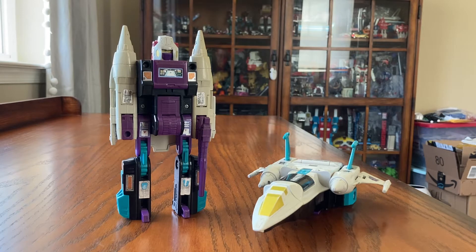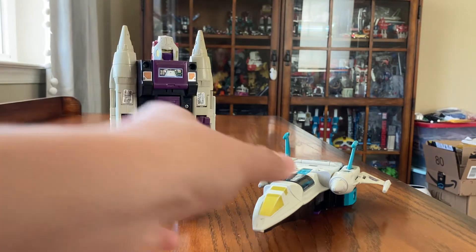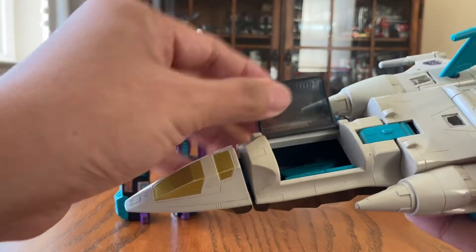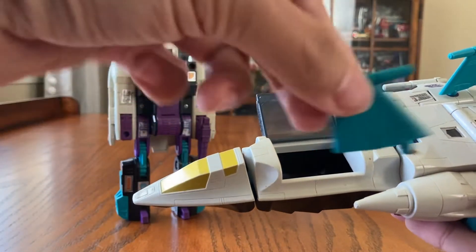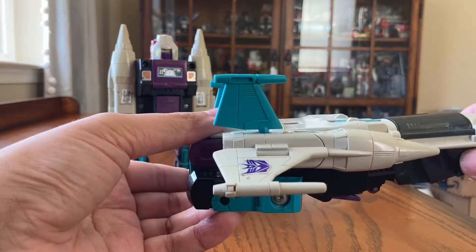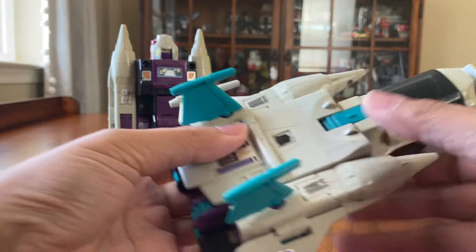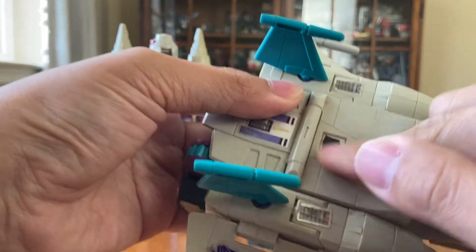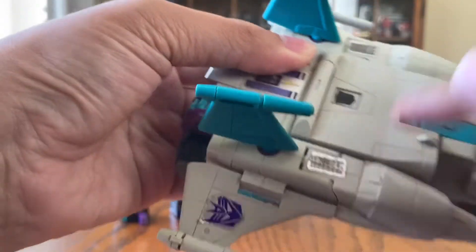Here with Snapdragon you can see we have one in robot mode and one in jet mode. I should get one more so I can have one in the dinosaur mode too. Here we have the jet mode right here and this cockpit actually opens up. We have a hidden wing right here — pretty cool jet.